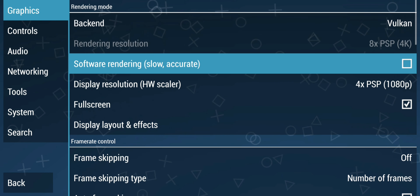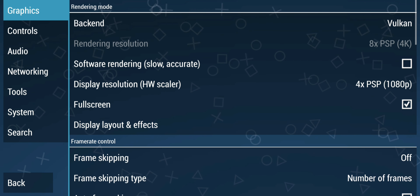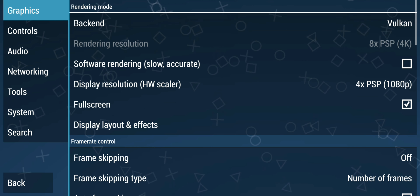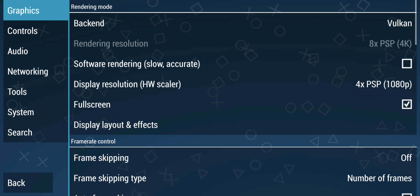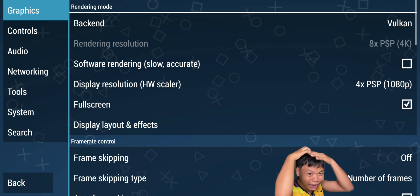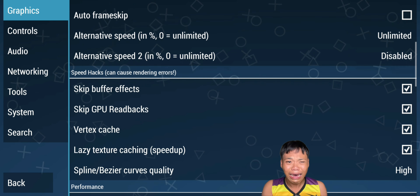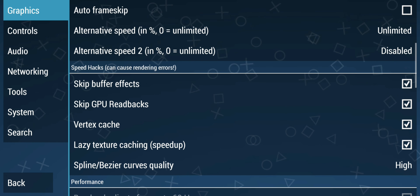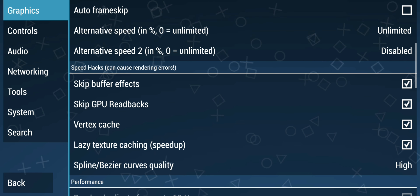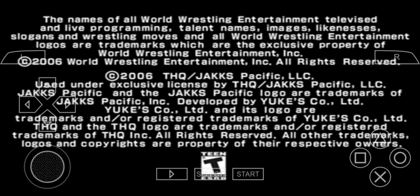You guys can copy exactly what I did here. At the top, the backend is Vulkan, and then rendering resolution is at 8x PSP in 4K. Software rendering slow accurate — I didn't check that, so take note of that guys. We also have skip buffer effects — check that — and the rest, and that's pretty much it.